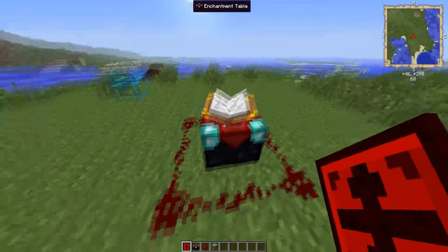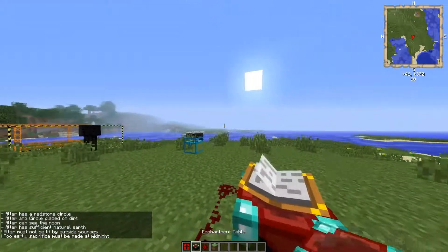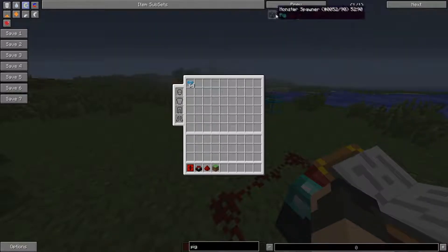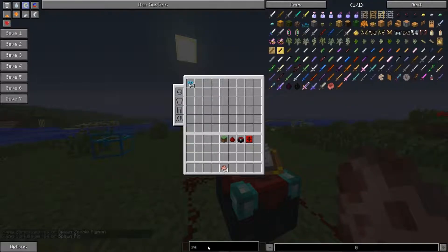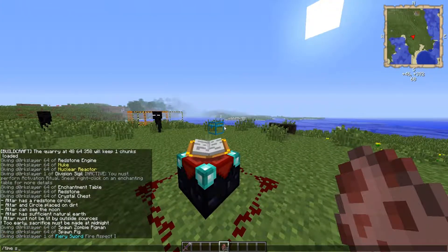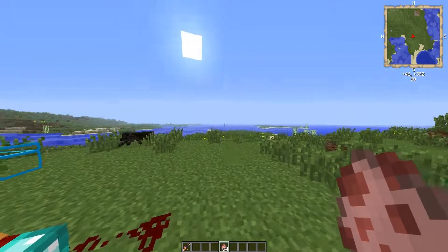If you don't know, you will need requirements. Right now it should not be lit by any light, so it has to be specifically at midnight. You will need a neutral mob — right now I am going to use a pig. And I need a sword. I'll take a fiery sword.